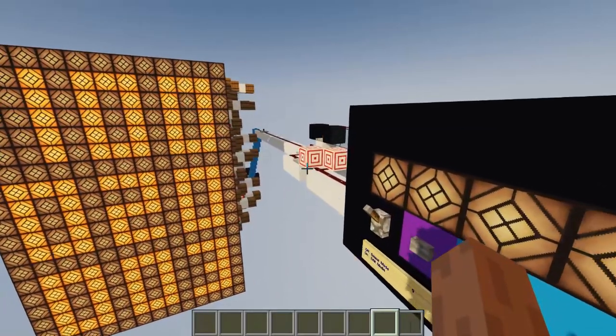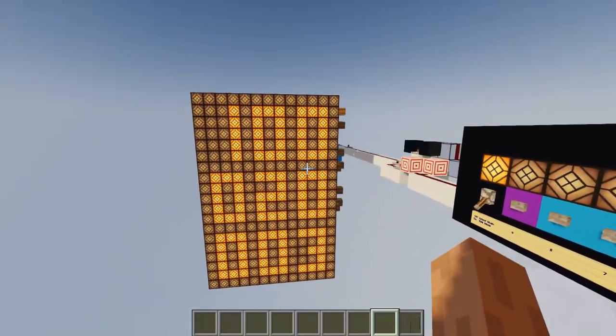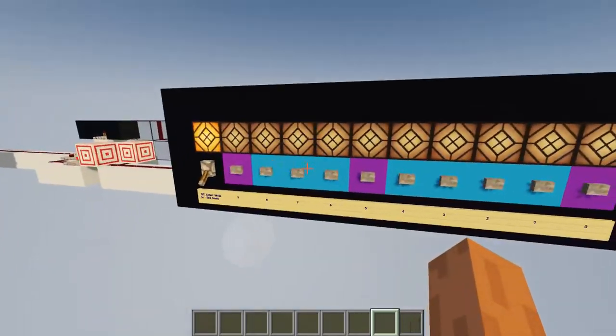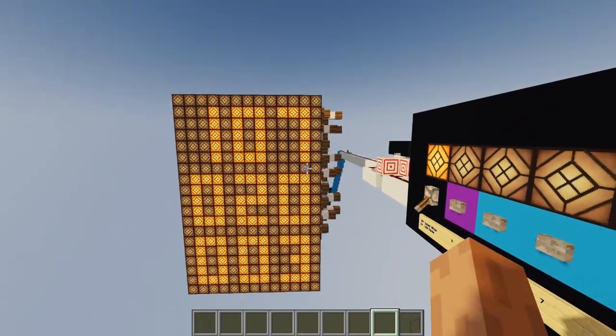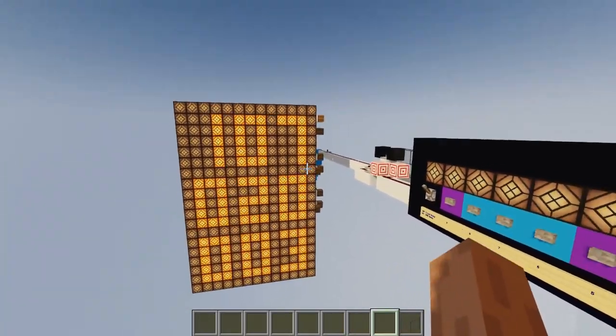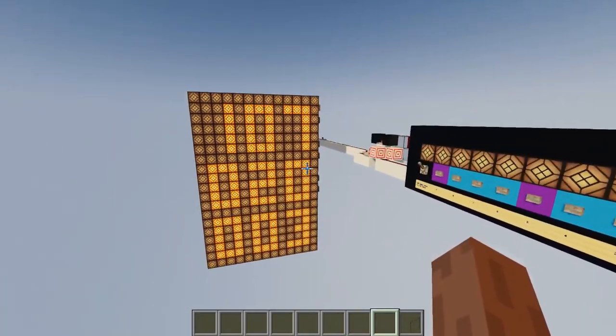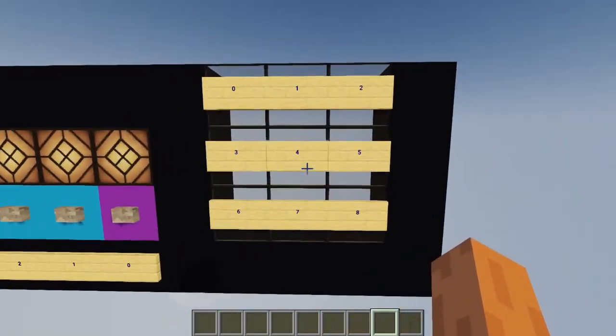Then I can basically set it to edit mode and then put whatever number I want there. Let's see a 7 there for example - I just need to press 7 and now 7 is going to be there. Then I can flip the lever again to save it to the display. So now it's going to display the 7. But if I want to alter anything else, like this 2 right in the center which is number 4...